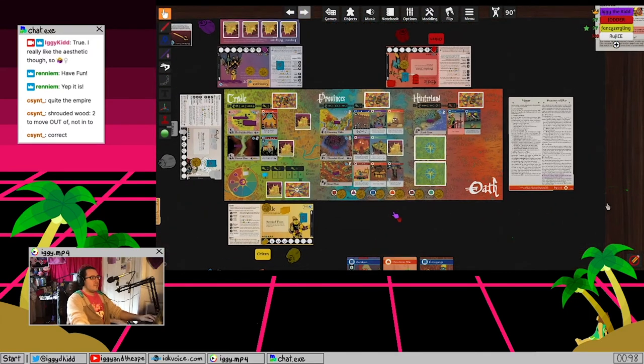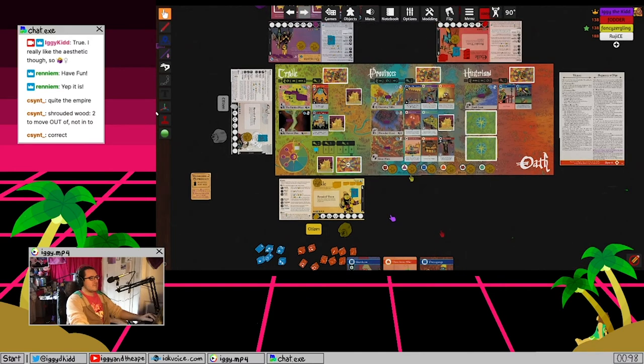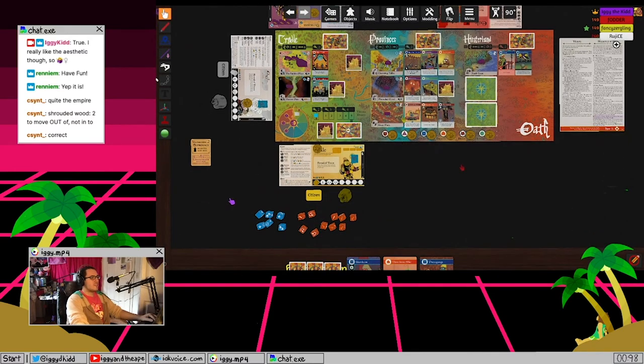That's pretty much everything. Yellow still needs to grab their starting three warbands. The Chancellor always starts first. Does anyone have any questions before we start the first turn?